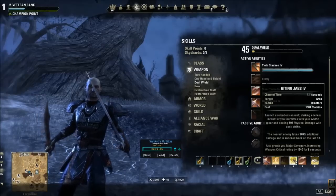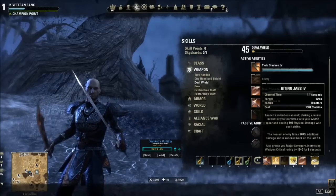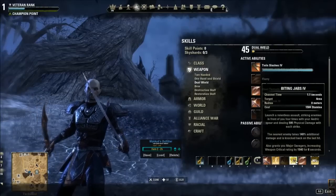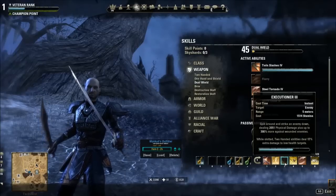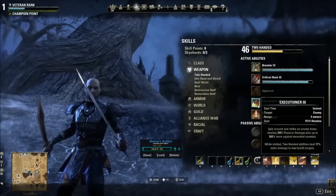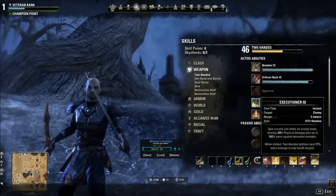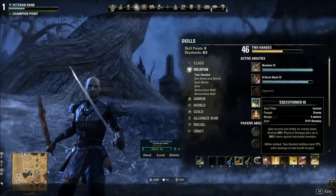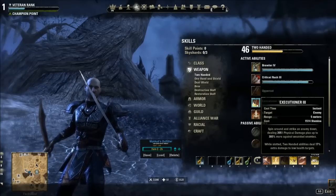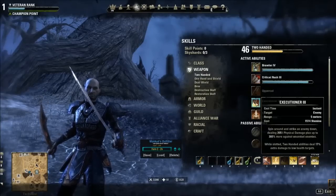Steel Tornado is a 12.5 meter range essentially finisher — it's incredibly powerful. Biting Jabs stays on my bar too for the Major Savagery crit buff and because it's still the best single-target ability I have, though it is a channel and comes at a high cost. I also have Executioner — a stamina-based finisher. Templars have the magic finisher Radiant Oppression but that's not what we want here. Around 25% health you'll deal a lot more damage with Executioner, so it's nice to have on the back bar for finishing targets, though Steel Tornado can also work as an AoE finisher.